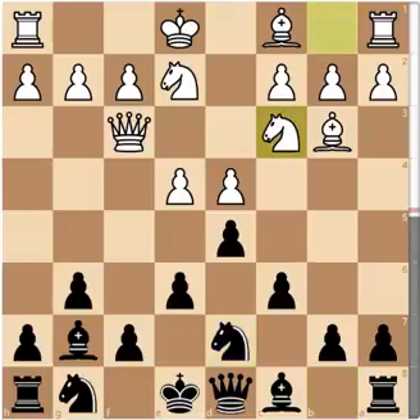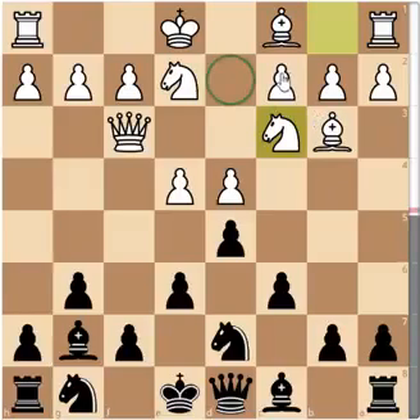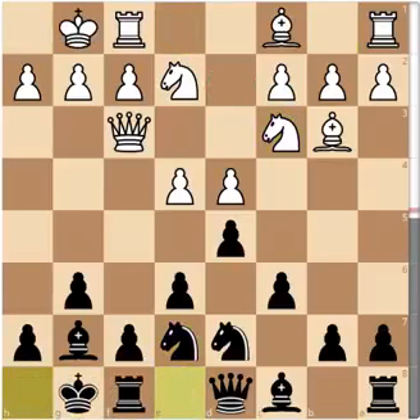Knight d7, knight bc3. This was an okay move — the problem if you go to d2 then play c3, your bishop is blocked, so this is the best option. Knight e7, castles, castles. Now we have rook to d1, b6 — preparing to fianchetto the bishop or play bishop to a6 — Bf4, bishop to b7, bishop to d6, sort of getting into Black's position.